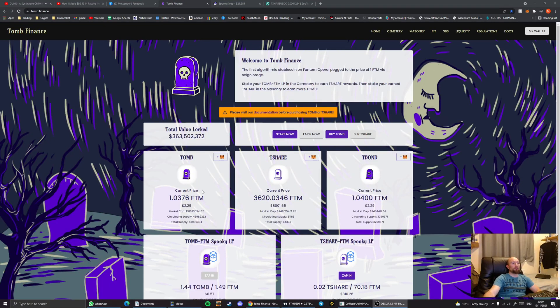The entire purpose of this is to make this number as close to one as possible. This is the variance of price between phantom and tomb. When the price of tomb is higher than the price of phantom, this number will be above one. When the price of phantom is higher than the price of tomb, this number will be below one. It's a ratio of phantom to tomb, and the system wants this number as close to one as possible. All the mechanisms in here are designed to incentivize people to move this number back to the one mark.